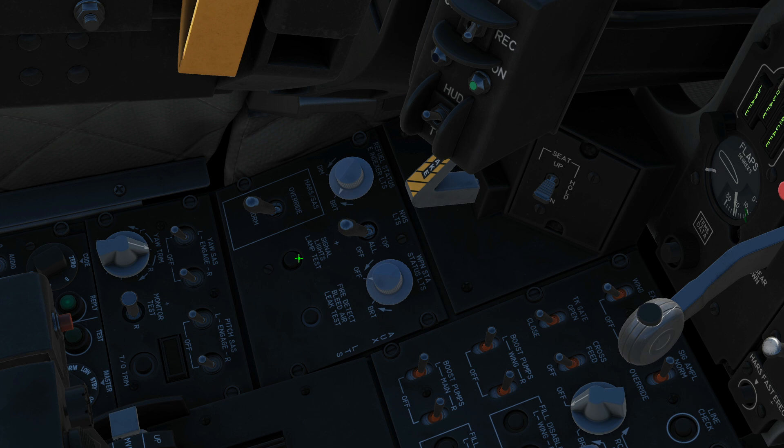Next, if you want to test the various lamps in the cockpit. Same thing but for fire and bleed air — there'll be lights turning on up there at the top of the dash.